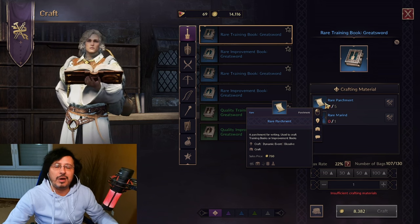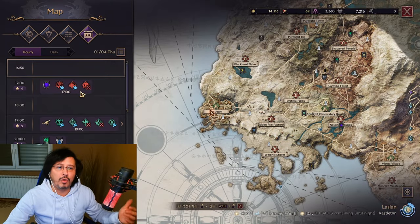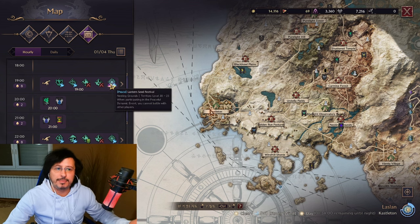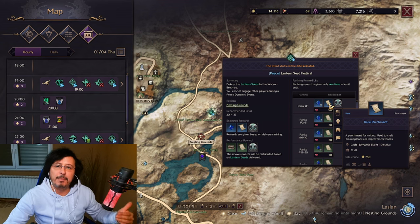You need to play the game and visit different local and regional events. I can show you here on the map — every three hours in the game there are different local and regional events throughout different parts of the map. Within these events, some are PvP, some are peaceful. You need to collect different items and mobs. There is a ranking list, and one of the rewards is parchment. There are different kinds of parchments — blue, green, rare. Just to let you know, you cannot buy parchment with real money, meaning you cannot upgrade your skills with real money. There is no way to do that.